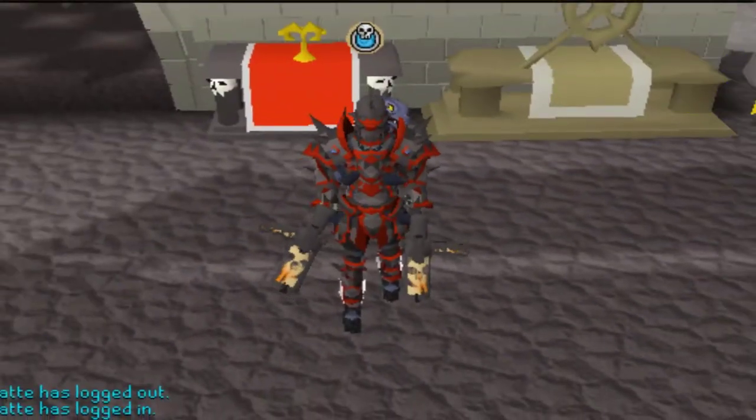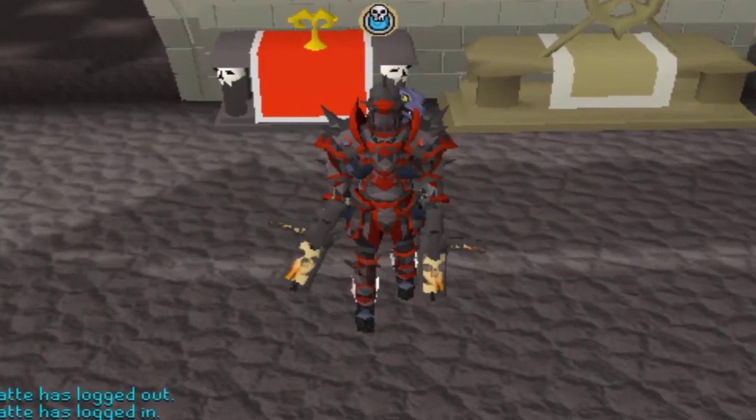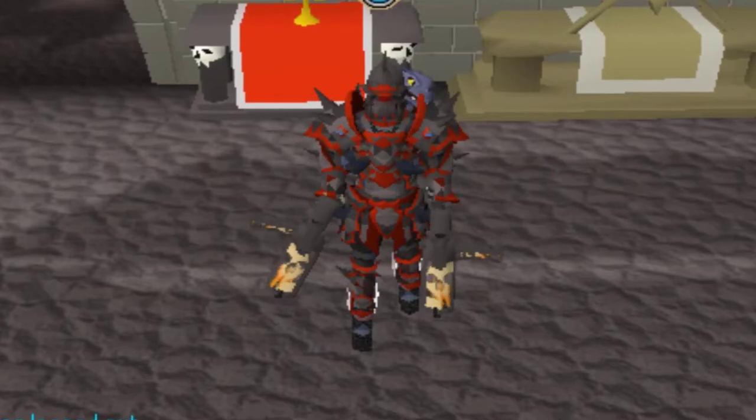Before we get started with today's episode, I'm hosting a giveaway of three 2K21 mystery boxes. To join, all you have to do is subscribe, comment your end game name, like this video, and join my Discord linked in the description below — that's where we announce all the giveaway winners. Best of luck, and let's get started with episode number five.